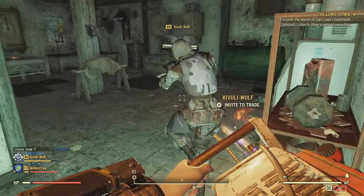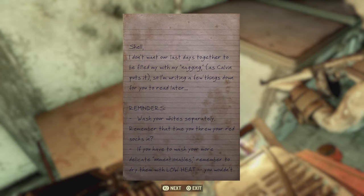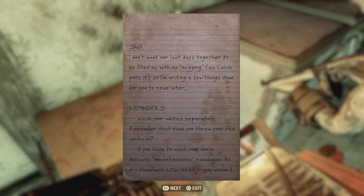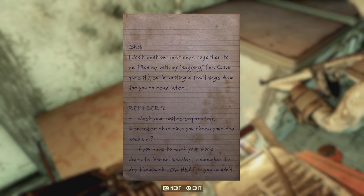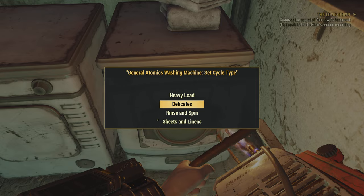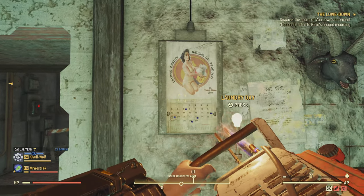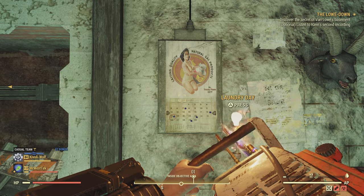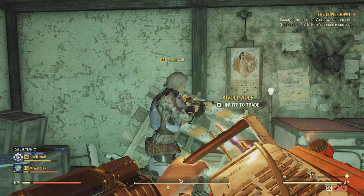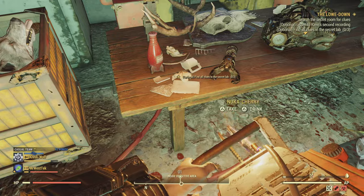Go down to the basement - there's a bit of a puzzle here. Come up to the note - it's basically a little puzzle you can figure out on your own, but I'll show you exactly what to do. Go to the washer settings and put it on delicates. Come to the dryer settings and put it on low heat. Then go up to the calendar that says 'Laundry Day' and it should open up the door.